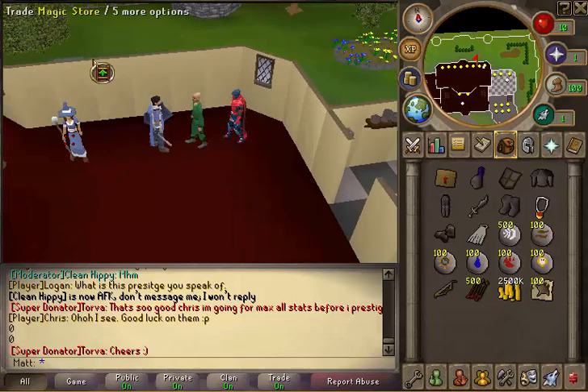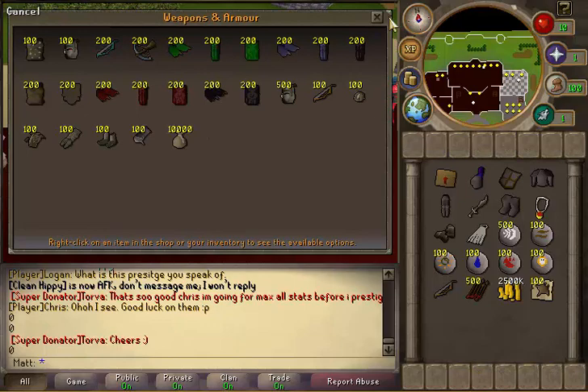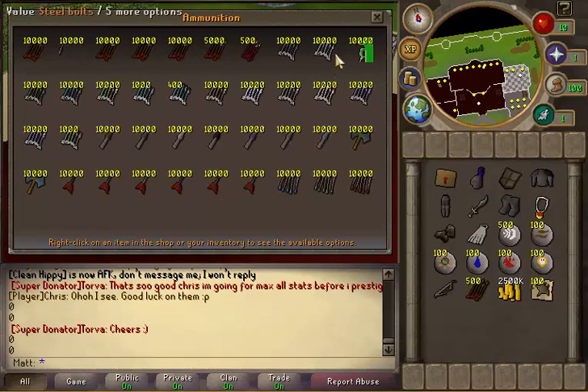Next is the magic store — pretty self-explanatory with the runes, staves, and armor. Same with the range section — two shops here for weapons and armor, plus ammunition with all the bolts and such. Method bolts are in there too.